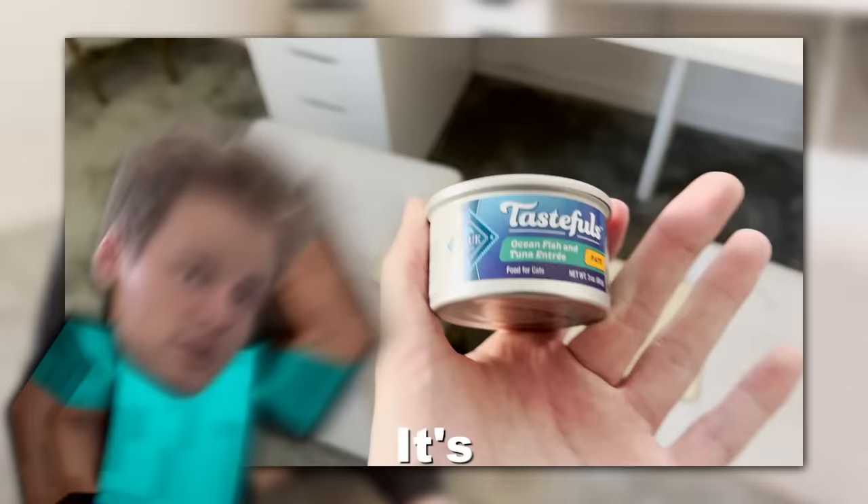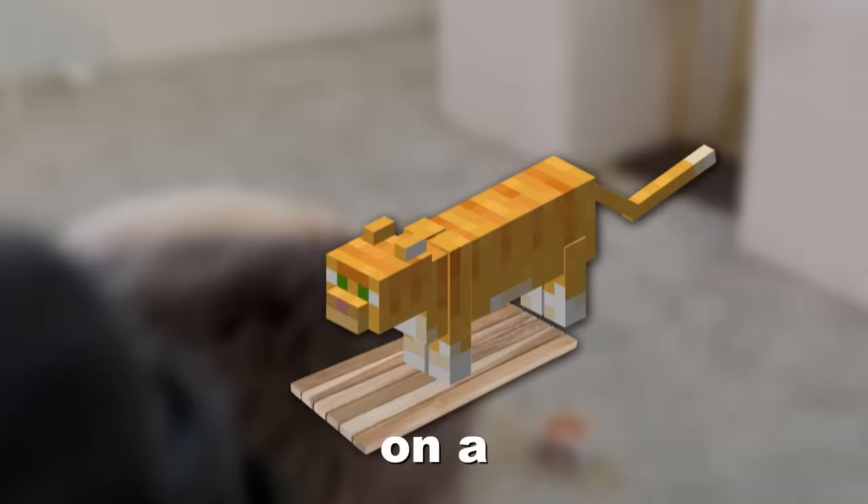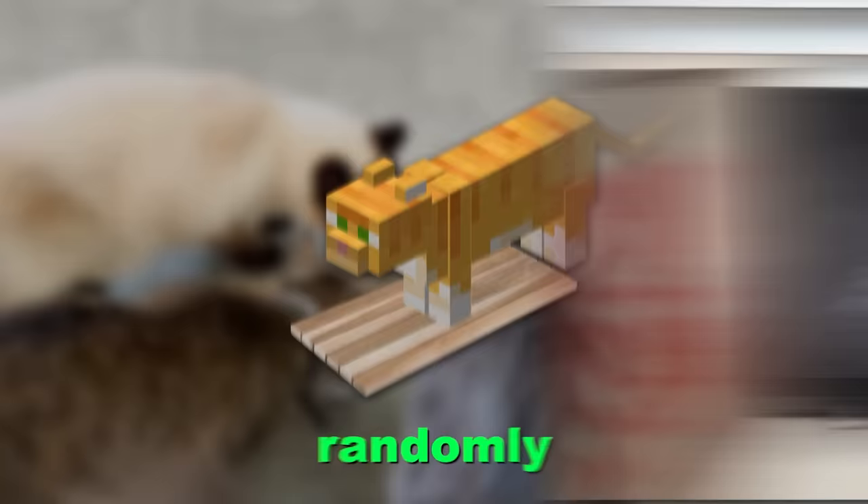Our next employee is Leo. He's a three-year-old veteran of the streets, found as an infant baby, so he has mommy issues and loves to cuddle. It's no surprise we give him wet food as a treat constantly. So his job is simply every day we'll provide him with new wet food, and he has to put pressure on a piece of wood so that it will randomly click all nine inventory slots to choose a new unbreaking three netherite pickaxe.